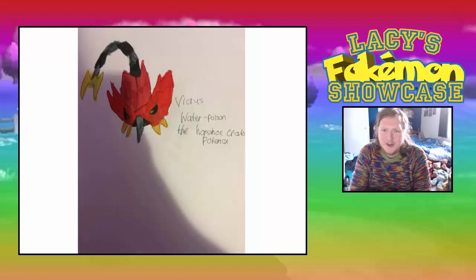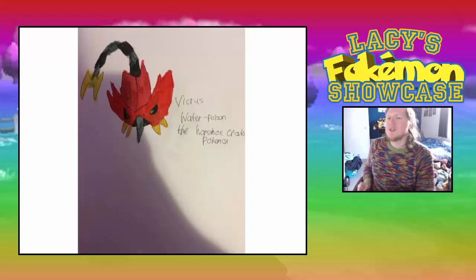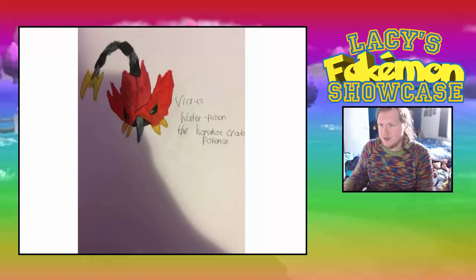It's like a little version of that. If that thing gets its tail up, that is nasty. It looks nasty too, and it's got a nice bit of claws — sort of a beak there. You can see why it's a Water/Poison type. Victress, the Water/Poison horseshoe crab Pokémon. There we go. That is Victress.